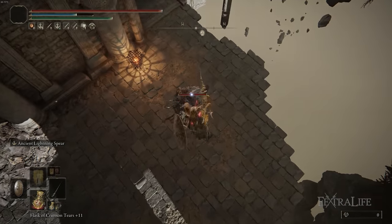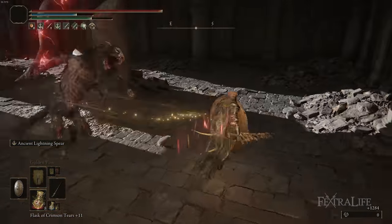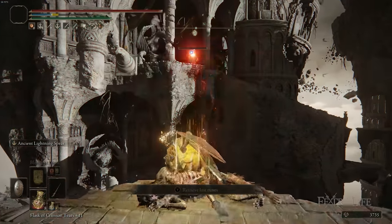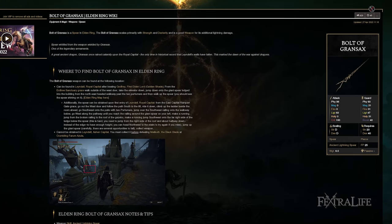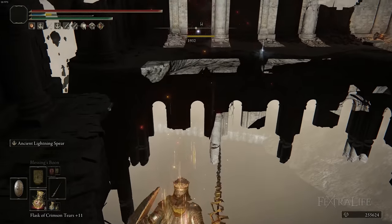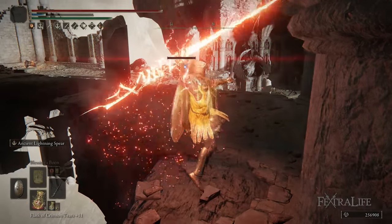The theme and style of this gameplay is very similar except instead of using incantations to deal damage, we're using Ancient Lightning Spear, which is the weapon ability of Bolt of Gransax. The reason we swap to this is that this weapon ability hits much harder than Lightning Spear does with a similar setup. It has much further range and allows you to have the same exact playstyle with a better stat spread and be more effective.